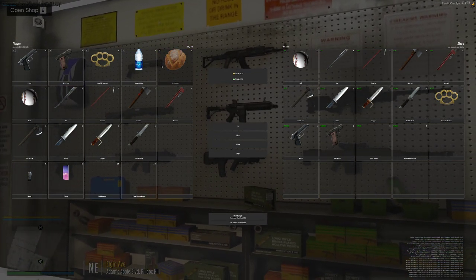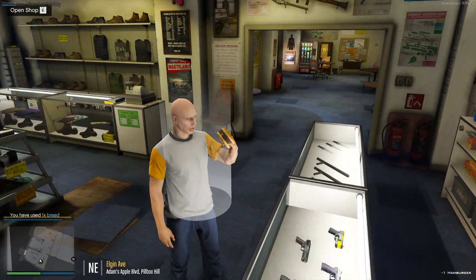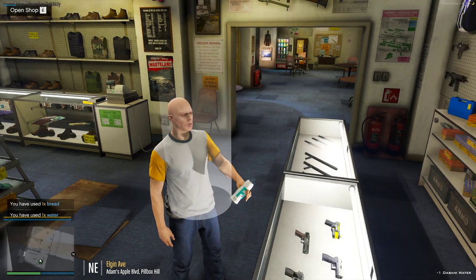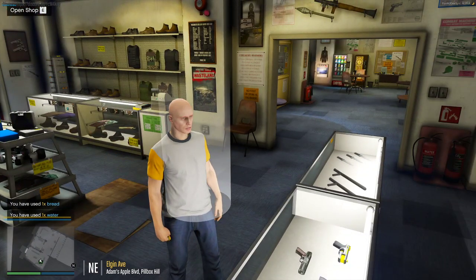So if I hit my five key, he's going to eat a hamburger. If I hit my four key, he's going to drink some water. Three, I got my knuckle dusters.